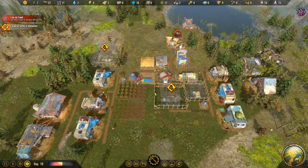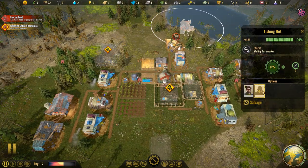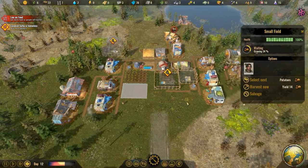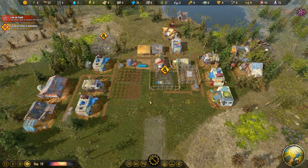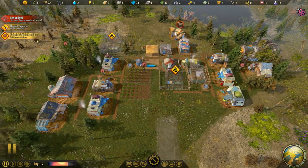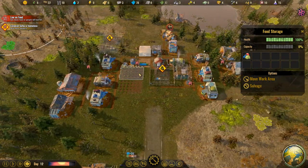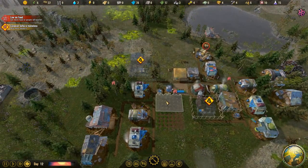We need more food — whoever this is down here is talking to himself. How are we doing on berries? They're kind of far away. We might need to build more farms — this is pretty bad actually. The berries are depleted as well, just a few more left. They're really focusing on gathering berries because we are lacking food.